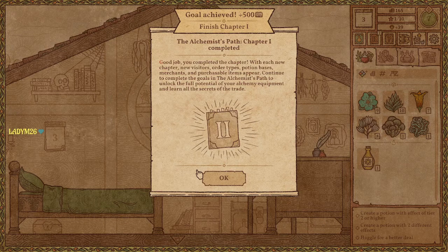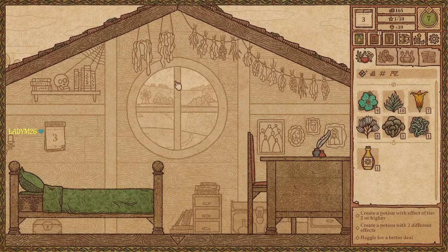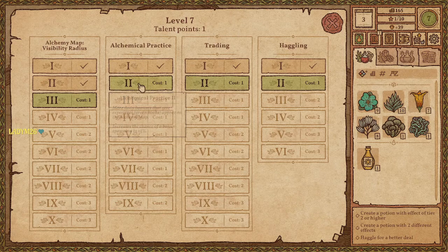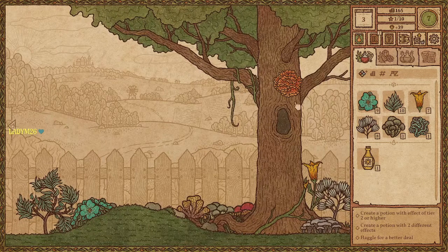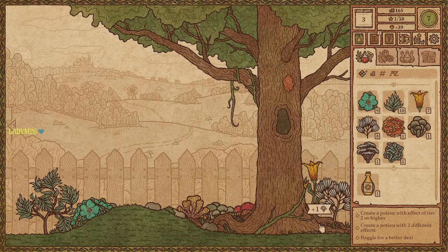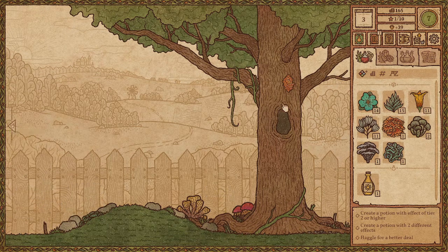Continue to complete the goals in the Alchemist's Path to unlock the full potential of your alchemy equipment and learn all the secrets of the tree. We have another talent point — most upgrades cost one point, although we are heading into the heavier costs. Let's go check the garden. There's tangled wheat, some new ingredients. I want to make sure I've got room for all this. I was worried I was running out of inventory space.